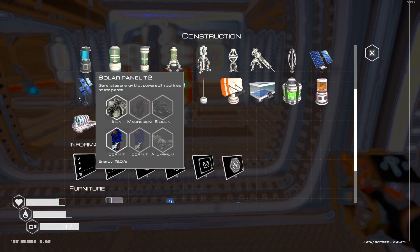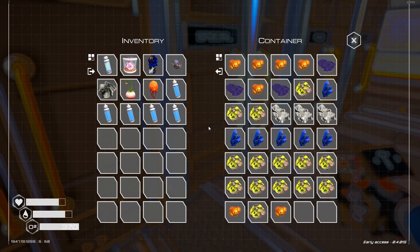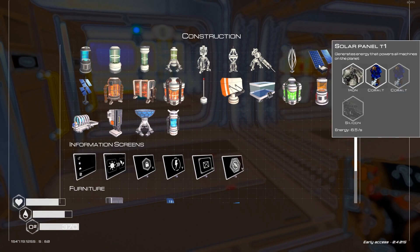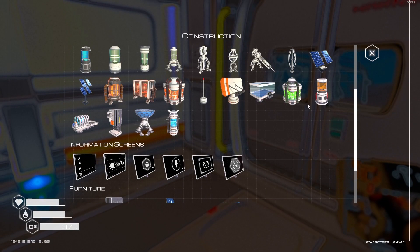Okay, solar panel. I need some cobalt, aluminium, magnesium, silicon. Darn. I could just try and make a load of the little ones. They only require cobalt and silicon.